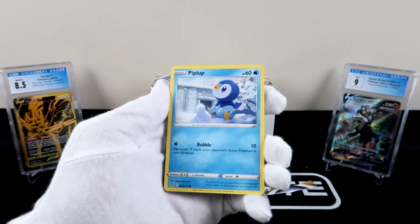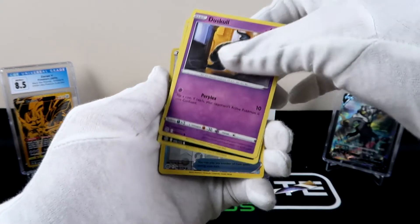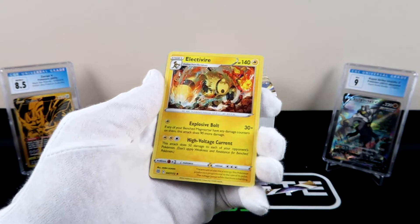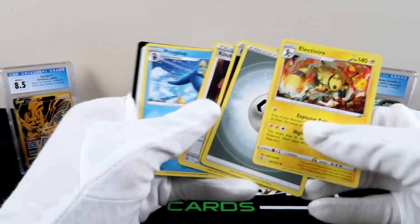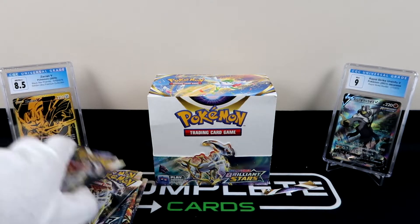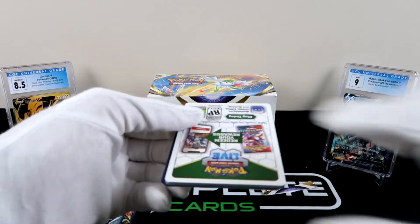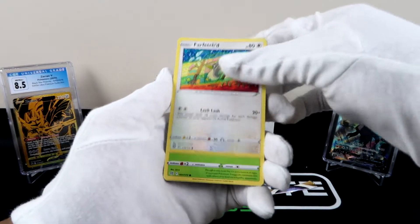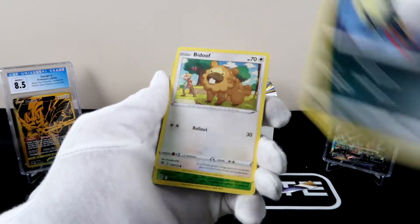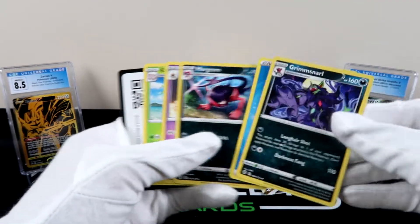We've got a Piplup to start us off, Shroomish, Purrloin, Dustskull — Dustskull might be player of the day too — Sneasel, hunting gloves reverse holo, and we got an Electivire regular rare. Anybody else hoping I get the Lumineon V? Alright — Farfetch'd, Exeggcute, Grimer, but it doesn't look like it's going to be our best pack. Turtwig with the reverse holo and then Grimmsnarl — yeah, not our best pack there.